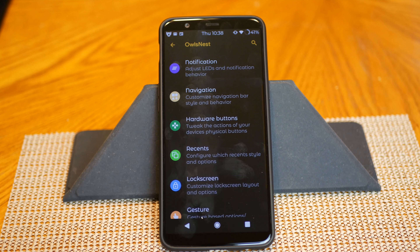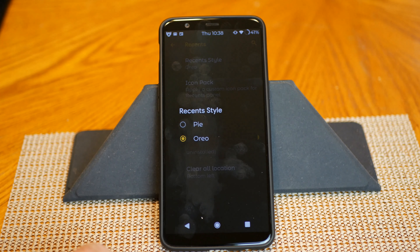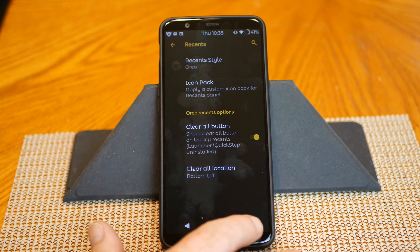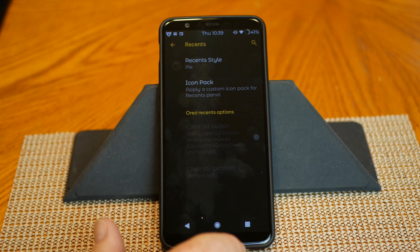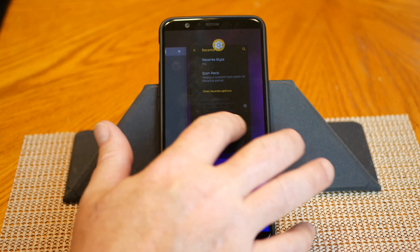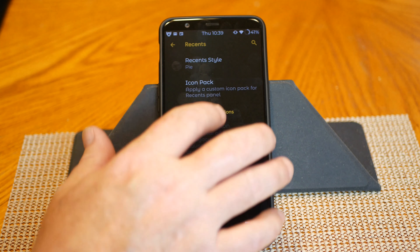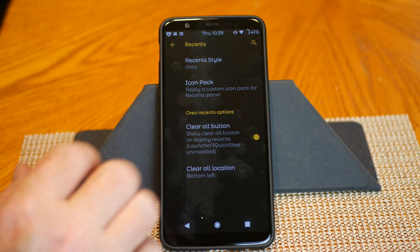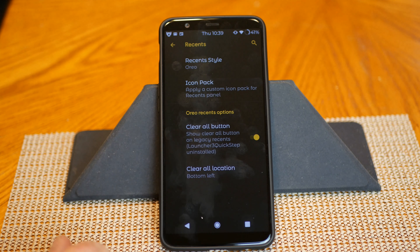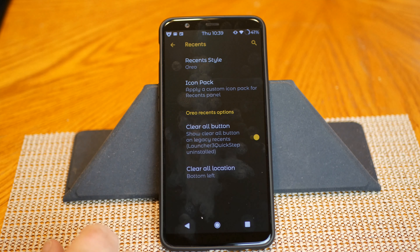Next up is Recents settings. First up is your recent style — I'm running Oreo, but you can run Pie. I like the Oreo recents, kind of like a Rolodex. If you go to Pie it gives you that iOS look, and Google is doing whatever they can to make their ROMs look like iOS. You can also choose a custom icon pack in your recents. In Oreo recents you have your clear all button and clear all location with six different positions to choose from.